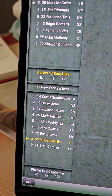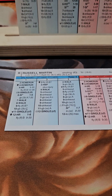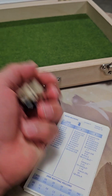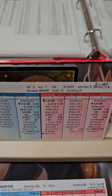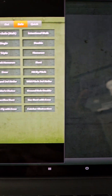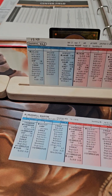Darryl Kyle is pitching for St. Louis — they're actually losing 4-1 in the second inning. The Yankees have Sabathia pitching. Russell Martin is up, and in super advanced Stratomatic rules you roll three dice for the at-bat. I roll two tens, and two-ten versus a righty on Martin is a walk. I go to iScore, hit walk, and it puts him on first base with Brett Gardner at the plate.